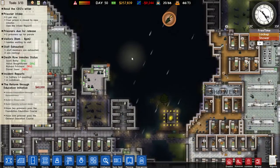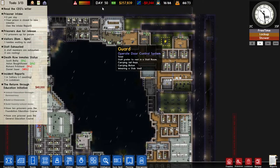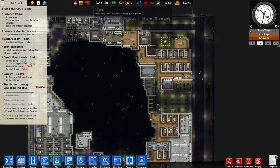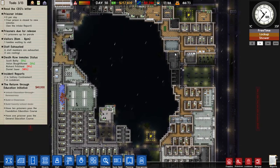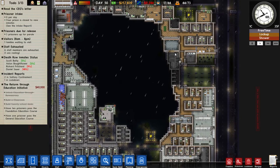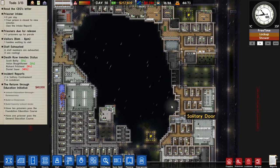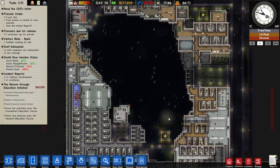Let's load up the rain so you can see it. I ran this prison for about a year in-game just to see what temperatures I got in the different seasons and to show you the different weather effects. This one is the rain — it is night time so all my prisoners are inside.